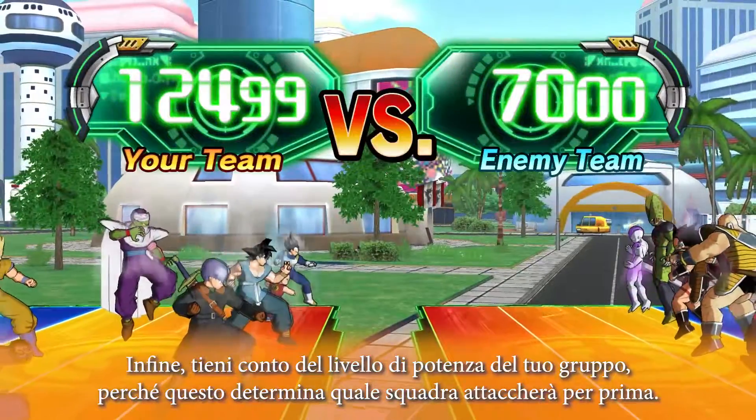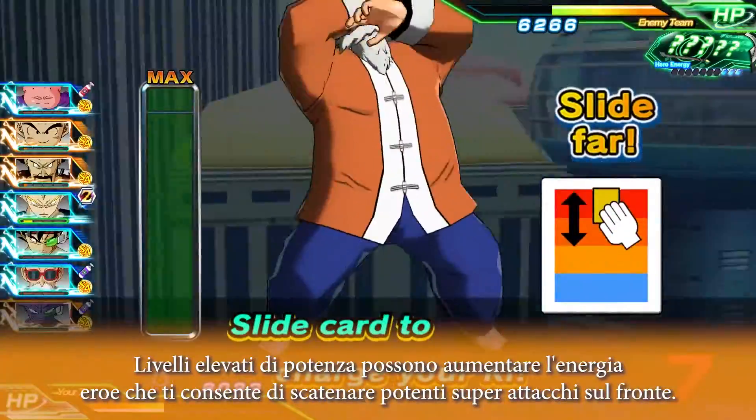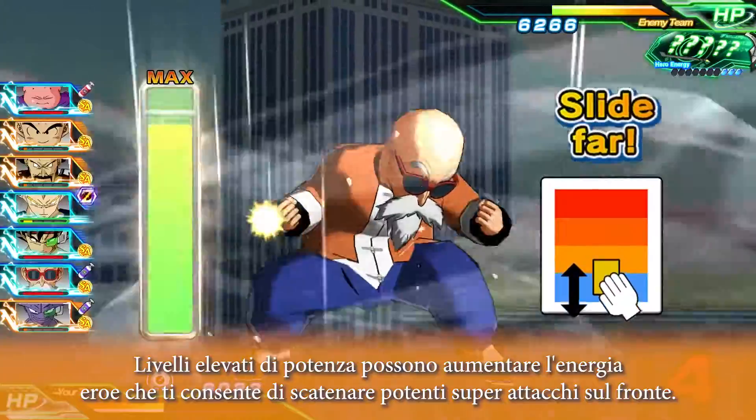Finally, be sure to take your group's power level into account, since this determines which team attacks first. High power levels can also build hero energy, which allows you to unleash powerful super attacks down the line.